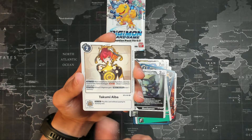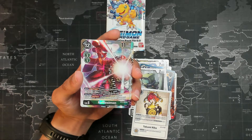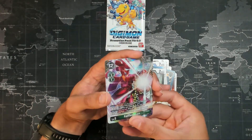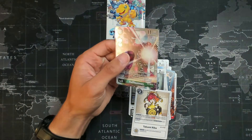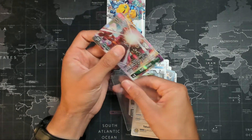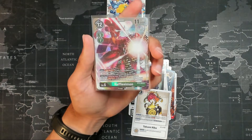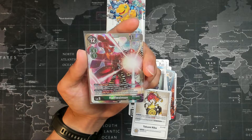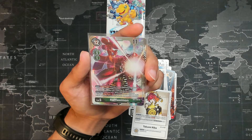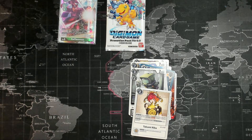And the first pack is going to be higher than rare — it is! Rissamon. This is definitely double-sleeve territory here, so let's go ahead and intersleeve you with Dragon Shields. It has Digi Burst 2, and on your turn, once per turn, one of your Digimon can activate Stitch Burst — one of your opponent's Digimon can't attack or block. So that just tries countering a blocking deck. I'll take it.